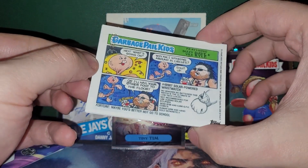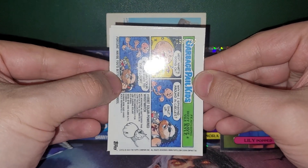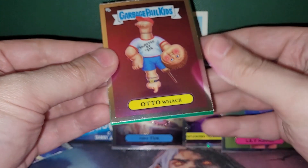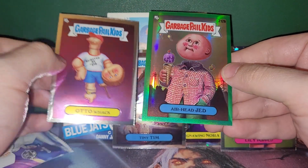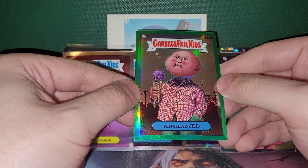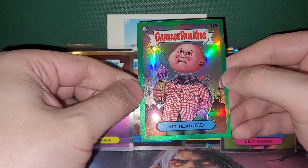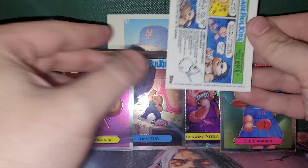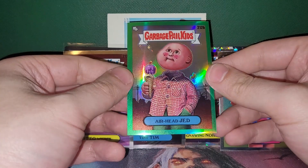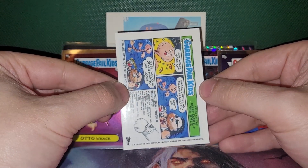I'm going to check the back here for a number. We do have a number. Zach, it's the second time you sent me a number in GPK. I hope it's a funny one — that's all you should hope for with these. Airhead Jed! That's perfect for me because I'm a bit of an airhead. I like that it has no neck though — it's actually not a bad one. I always would rather it be a reference to a movie, TV show, or some property, or a name of somebody I know — ideally my name. 156 out of 299.